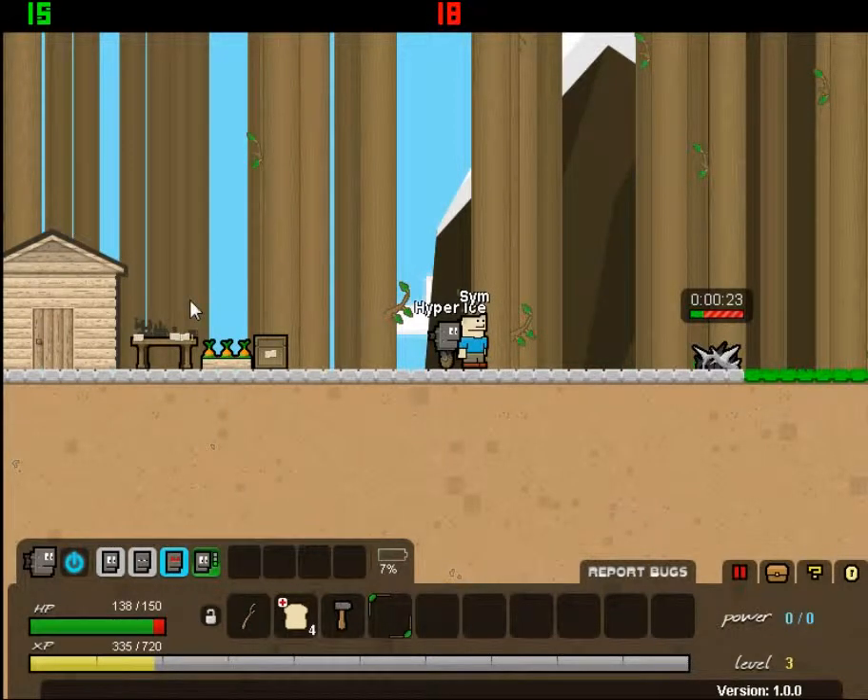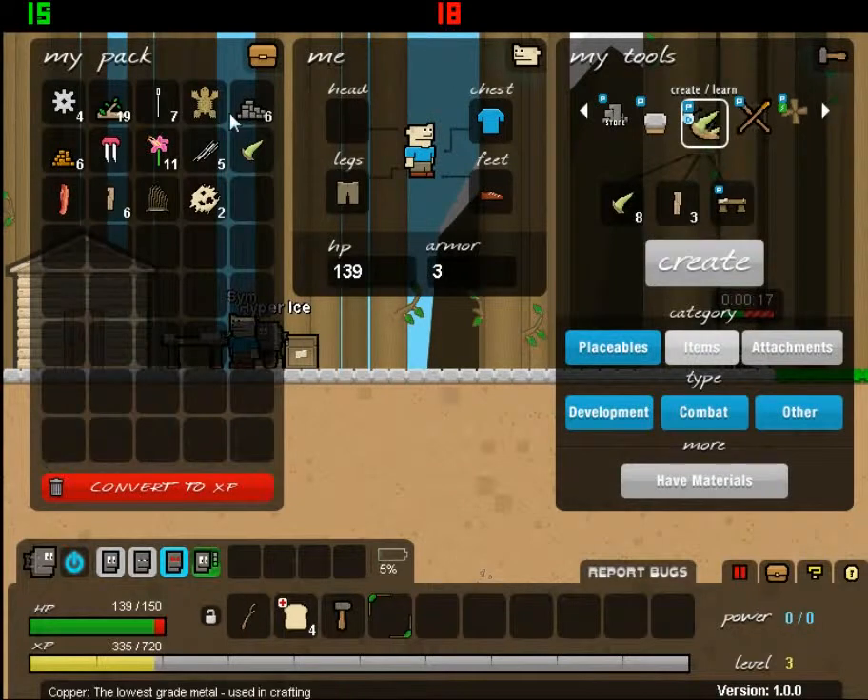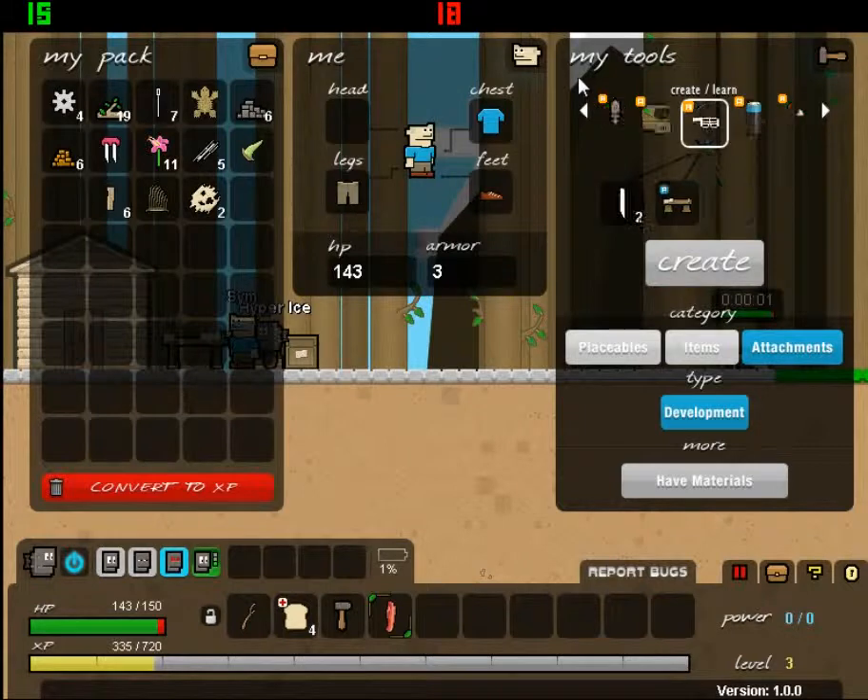Hello, this is Sim from SimRevolution and today we are playing some Epic Inventor, picking up from last time except I have a bit more items. I just built myself a trap to keep monsters away, and I'm thinking today we might upgrade our robot.